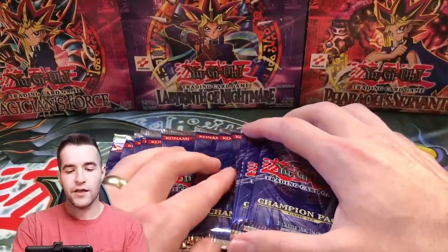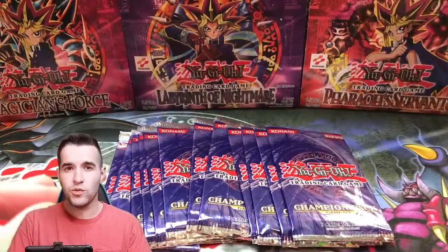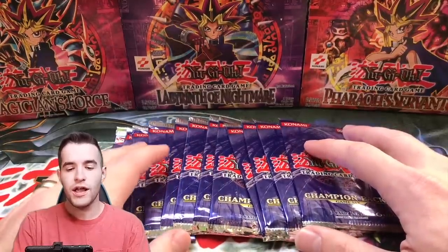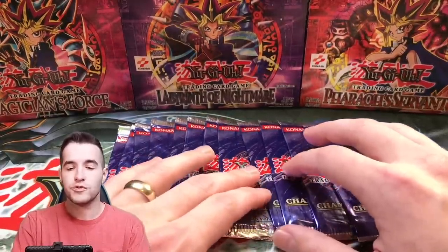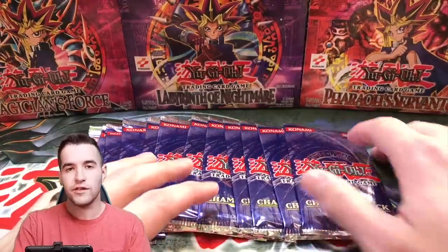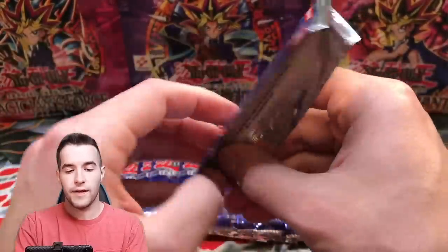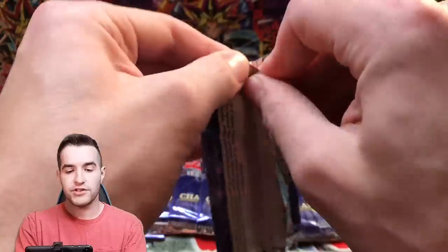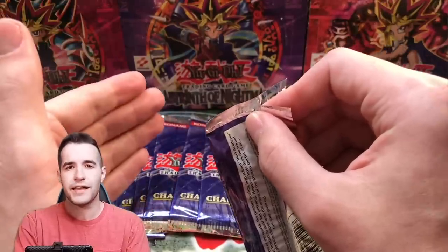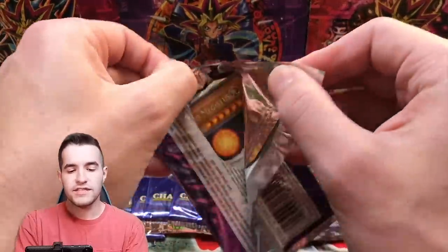Here we go — we have supposedly unscaled Champion Pack Six. The ratio is usually one in 12 for a super rare and one in 48 for an ultra, so we should hit a super at ratio. That doesn't mean we'll necessarily get one, because loose packs aren't normally legit when you can scale them. These are scalable, but we're gonna find out. Champion Pack is basically Tournament Pack but the second version — after Tournament Pack Eight they made Champion Pack One through Eight, then it went to Turbo Pack. So this is a pretty old pack.